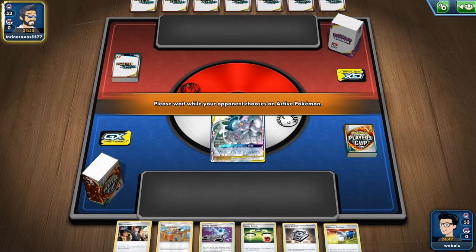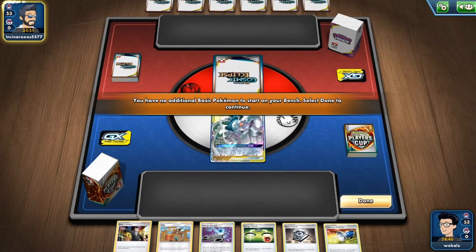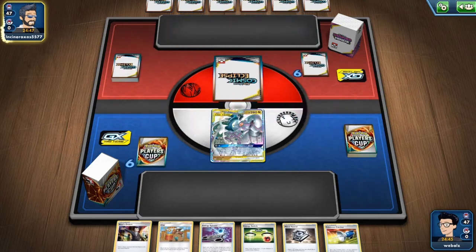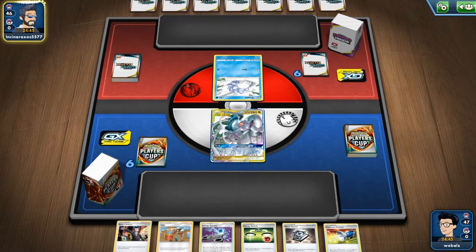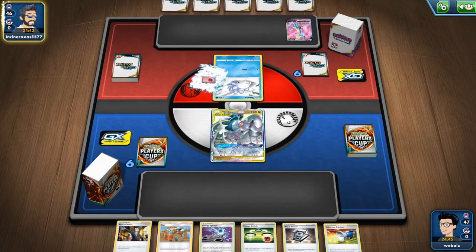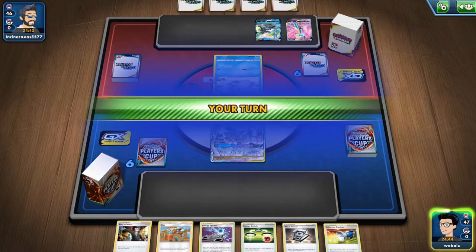Our hand is pretty solid. We have Clay as well as energy spinner, saucer, and energy switch. So the only card we need off Clay would be quick ball to get ourselves Station off the deck, discarding an energy and being able to GX attack turn 1.